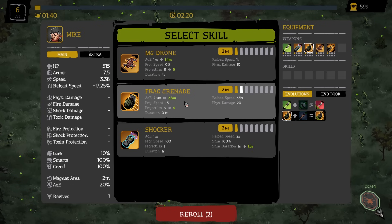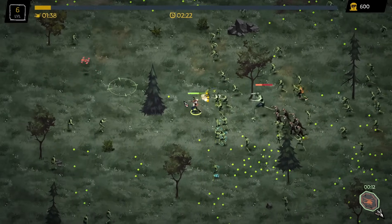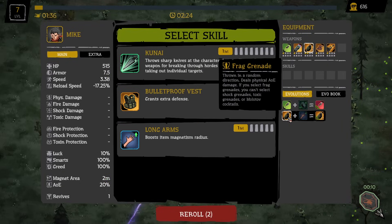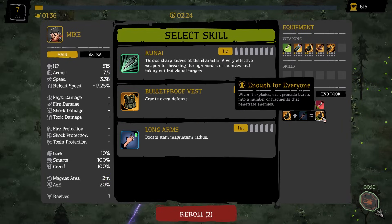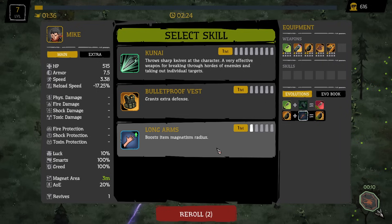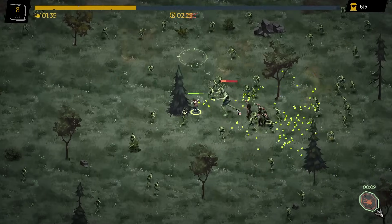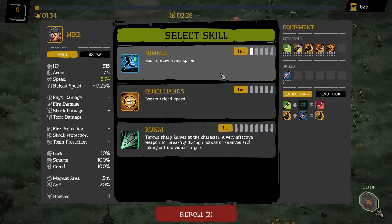We got another upgrade. I'd say the Frag Grenade may be better than the drone — I feel like the drone is kind of situational. We got Long Arms, which combos with the Frag Grenade to create Enough for Everyone: when the frag grenade explodes, each grenade bursts into fragments that penetrate enemies. Pretty much immediately after that we get another upgrade — let's just go for another Frag Grenade because we have the perk for it, so it's going to be doing a lot of damage.